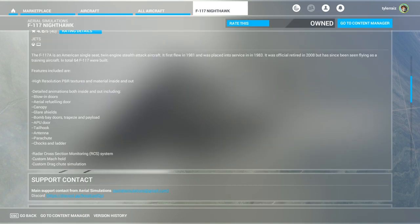Here's the marketplace page. They've got detailed animations: blow-in doors, aerial refueling door, canopy, glare shield, bomb bay doors, trapeze, and payload — though obviously not functional. I don't think they can depict the weapons in the marketplace version. APU door, tail hook — the tail hook's interesting. I wonder when we're going to get carriers into the regular free-flight part of the game instead of just those challenges for Top Gun.